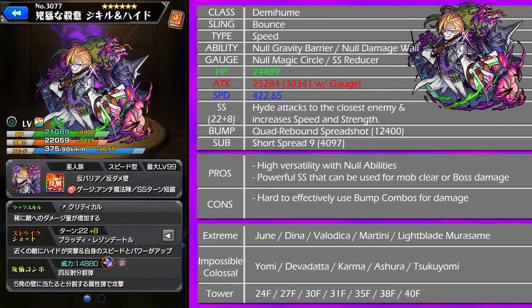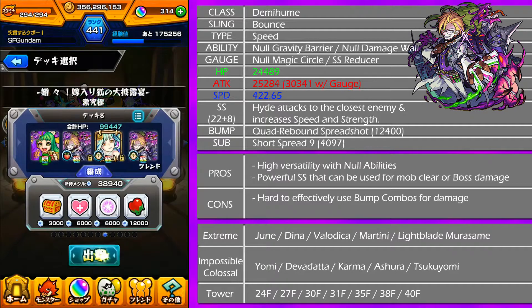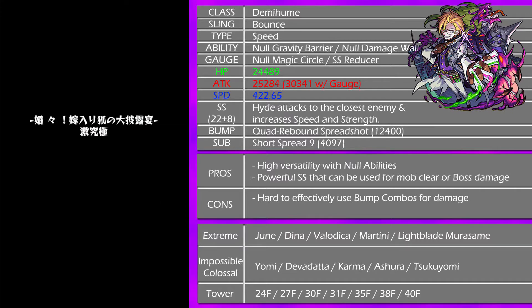They both now have no Gravity Bear, no damage wall, and added with no Magic Circle and a Strike Shot turn reducer. The Strike Shot reads a little different but it is pretty much the same as Athena. There is also a new-ish bump combo with the quad rebound spread shot and short spread 9. I'm bringing a super OB team in June because June is kind of hard.